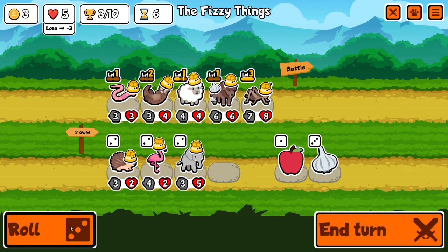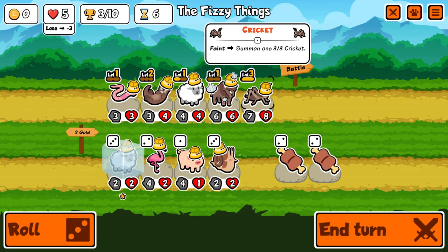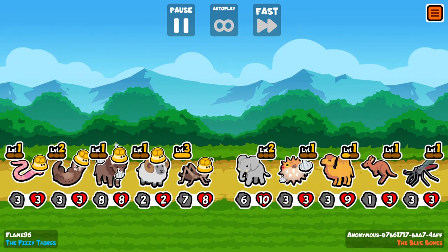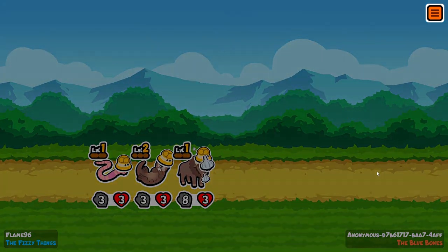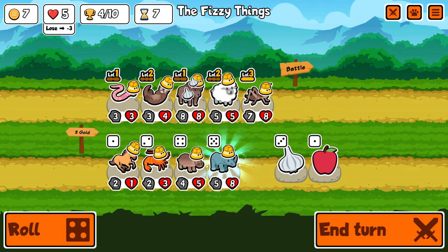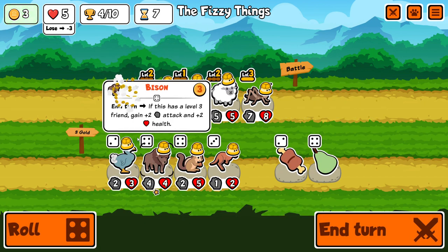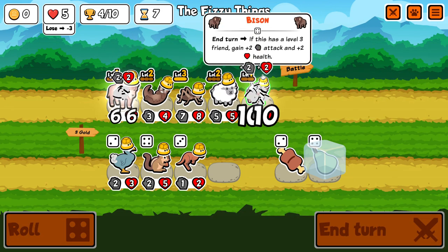I go for a turn 7 level-up — excuse me, preparation for the level-up — because if I find the monkey it's obviously game over, getting plus 4 or plus 5 with the Bison combined with the monkey would just be too much for my opponents to handle. It's usually a good idea to preserve level-ups for turn 7 even if you aren't doing meme runs, but I got Rhino instead. Rhino needs its own 5 of a kind still, but I'll work on that another day — today's Bison's turn to shine.